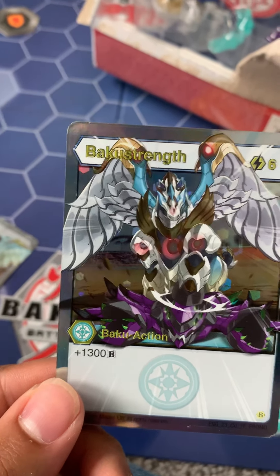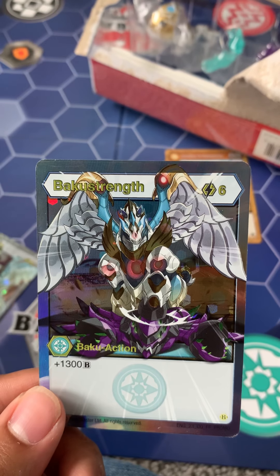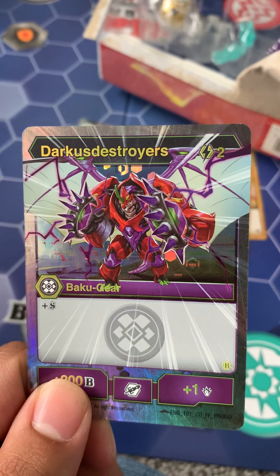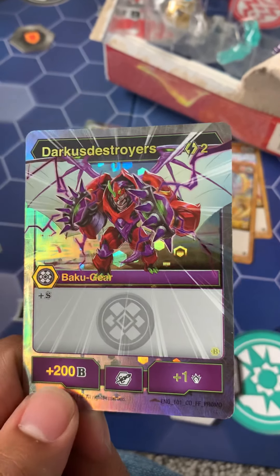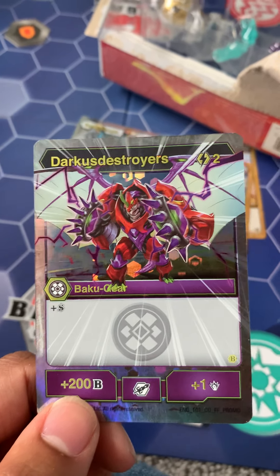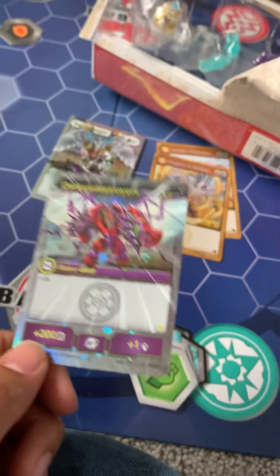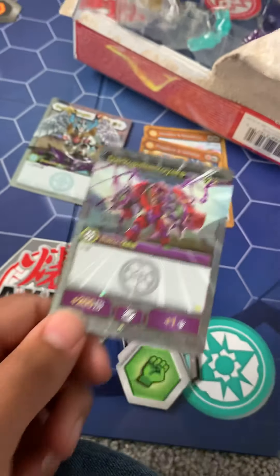Whoa! Plus 1,300 base power for 6 energy — oh my god. That's incredibly strong, definitely something you want to look out for. I'm excited to play with these. Darkus Destroyers — 2 energy and you are immune to base power lowering moves. It's a Baku gear card, that's cool. Really nice holo card too. Does 1 damage plus 200 health and you are immune to any kind of damage lowering or B-power lowering moves. So that's pretty awesome.